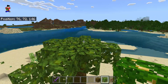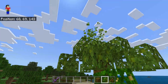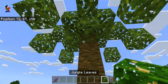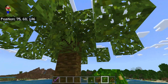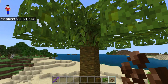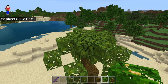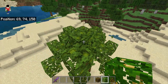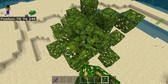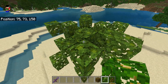Then go on the diagonal and do the same thing, and do that with each one. You also have to place leaves underneath here. If you want extra detail, go up and place some more leaves in a little X shape on top, like that.